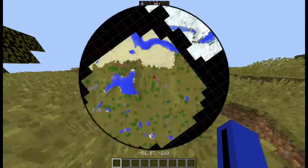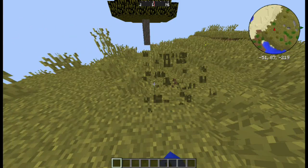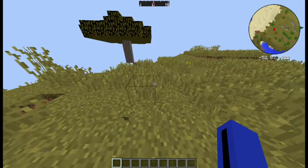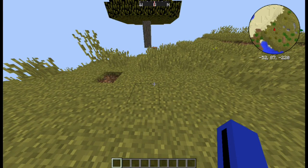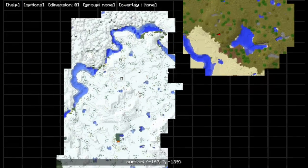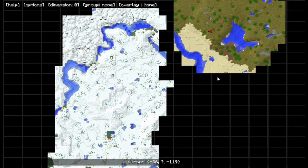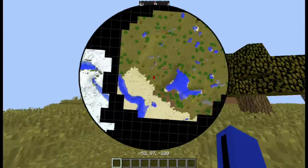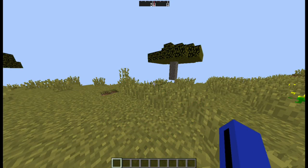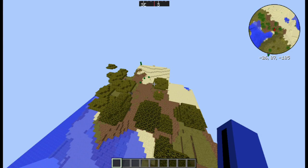The second mod is the minimap — Map Writer. If you press M with the default settings, you can open up a large minimap of the area around you, and it remembers where you've been. There's a whole GUI you can use, as well as being able to open and close your minimap. Extremely useful. I haven't yet figured out how to get rid of the coordinates underneath, but I'll figure that out eventually.